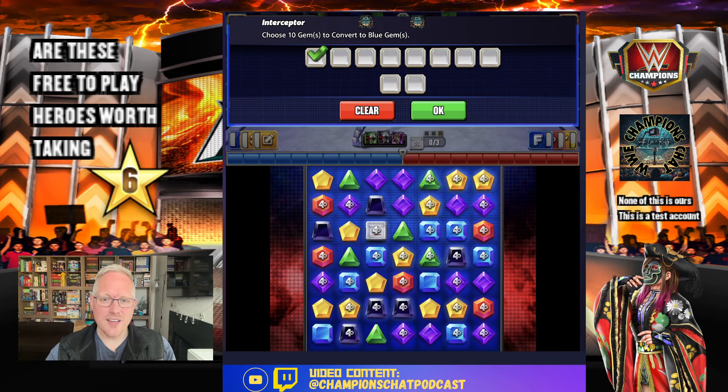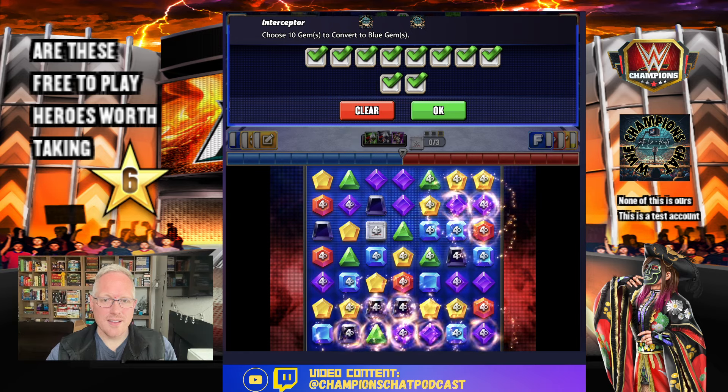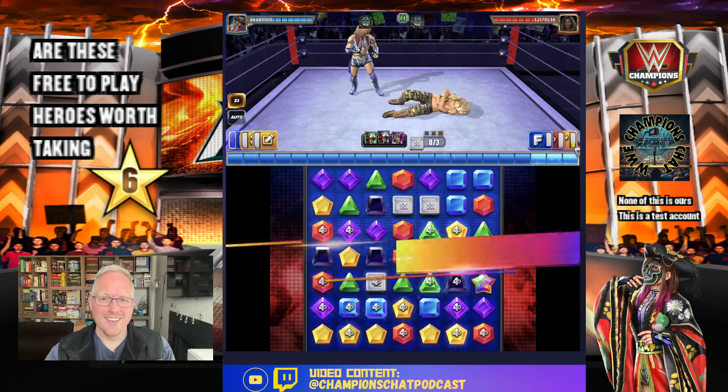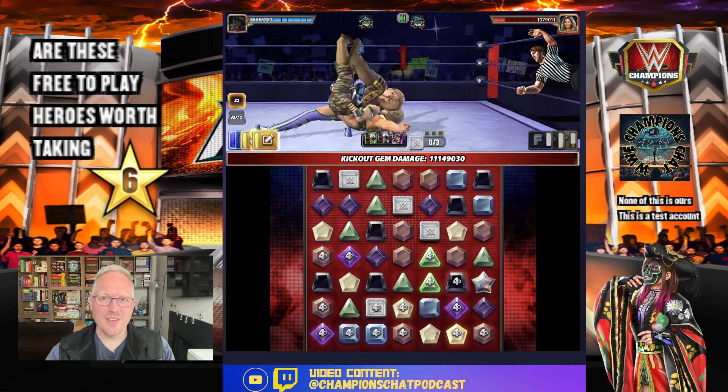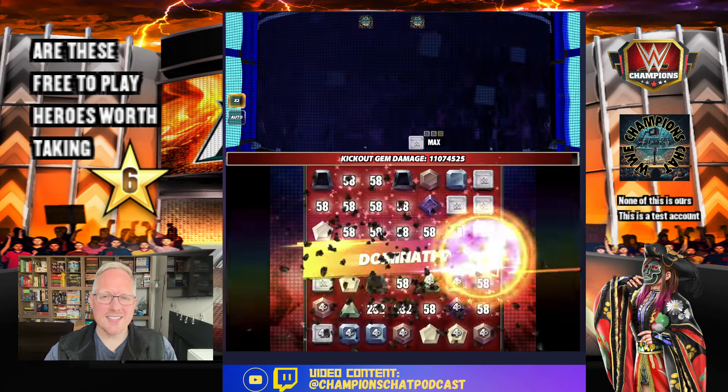Starting loaded turn one, we use the choose-10 move hoping to line up yellows — but we missed it. After cycling through, we still didn't even drain the health on a six-star bronze. Maybe something is wrong with this move set. I could swap in more plates, but then we get further and further away from the free-to-play side of things.